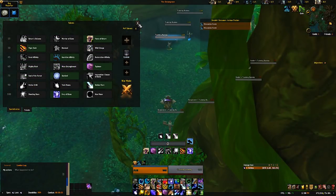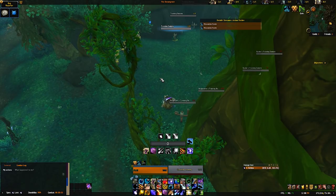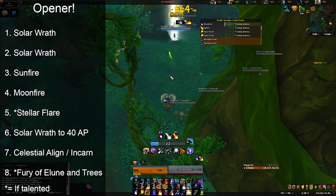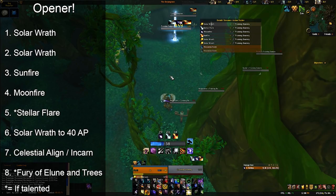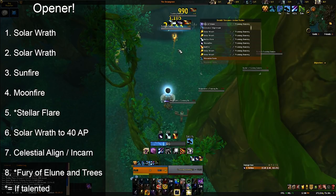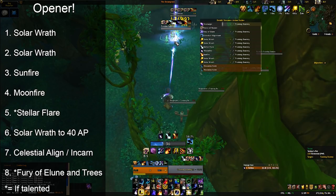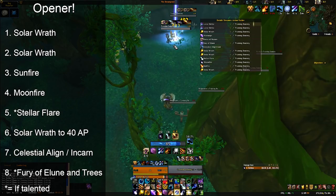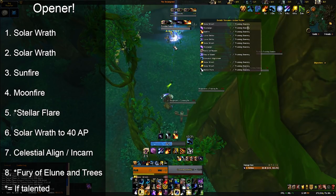Now I'll talk through the optimal opener and rotation. I'm using the talents of Force of Nature, Starlord, Stellar Flare, and Fury of Elune as the damage talents. Start by pre-casting two Solar Wraths at negative two and a half seconds on the pull timer to avoid pre-pulling the boss. After that, apply the DoTs of Sunfire, Moonfire, and Stellar Flare to the target. Then begin casting Solar Wrath until you reach 40 Astral Power, at which point you pop your cooldowns of Celestial Alignment, Fury of Elune, and Force of Nature. After that, you begin building and spending Astral Power within the cooldown window, making sure you don't cap on Empowerments.